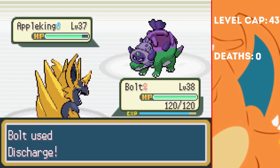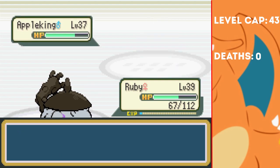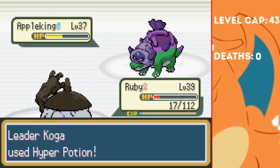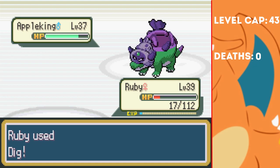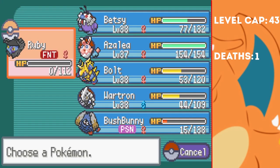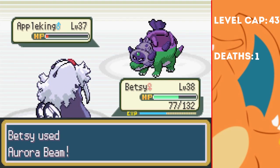Last up is Apple King, so I try Discharge, but it hardly does any damage and we take a huge chunk from a Psychic. I switch in Ruby, who easily tanks a Psychic before hitting a Rock Blast — even hitting 5 times. It's still not quite enough though, and we're brought to the red with another Psychic, so I try to finish it with a Dig — but this was a terrible mistake. He fully heals up on the turn I go underground, meaning that after taking the hit next turn, he can knock us out before we have a chance to switch. That's the first loss of this run. From here though, I can send in Betsy, who outspeeds and finally finishes the battle with an Aurora Beam, winning us Gym Badge number 5. Not without casualty though.